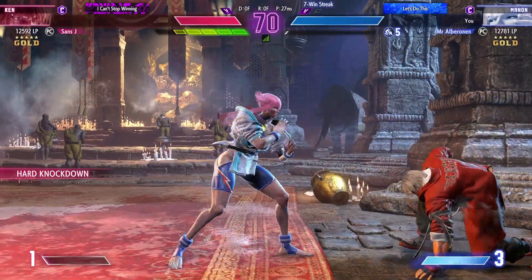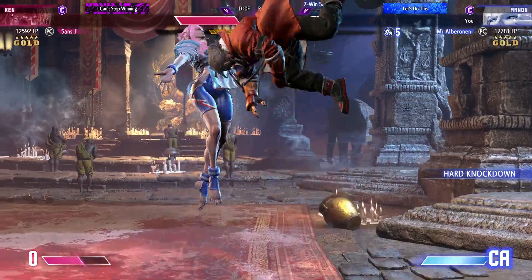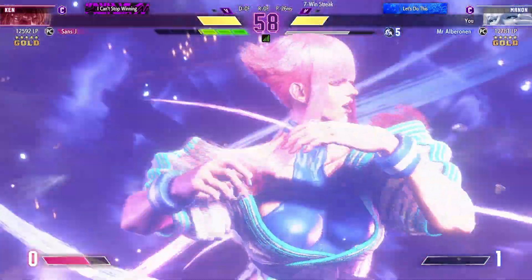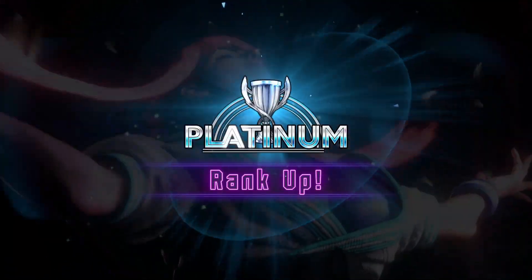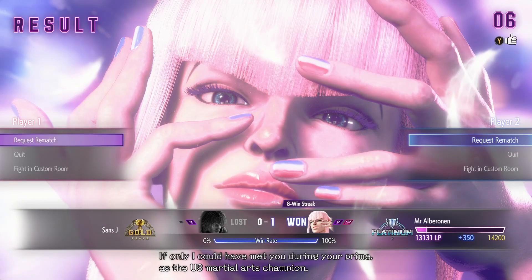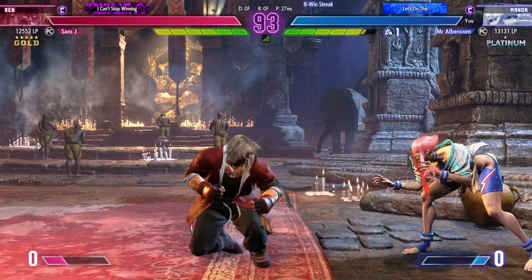Hey, that's not exactly the combo but that's kind of what we're going for! Oh damn, I meant to go into level three there. He puts himself in the corner. If he jumps I've got my down-back anti-air — down-back supers are honestly a godsend. Platinum — we got it! That's kind of cool, we managed to finally get the combo extension we were trying to fish for, and that's what put us into platinum.